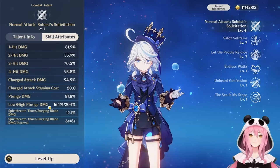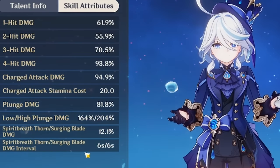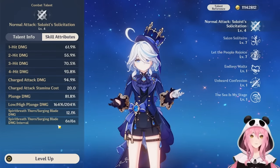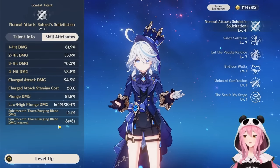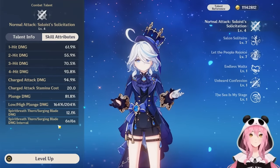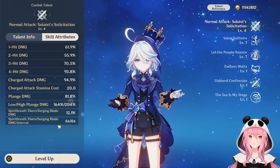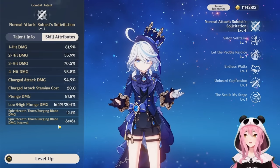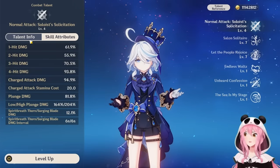That said, I wouldn't concern yourself with the Spirit Breath Thorn or Surging Blade damage — it has to be one of the lowest skill multipliers I've ever seen in this game. Even at level eight in the character trial it's only around 16%, something ridiculously low. Basically, don't expect this to do any damage at all in its current form. It's a minor extra part of her kit but doesn't really do much.